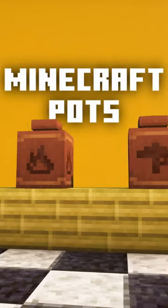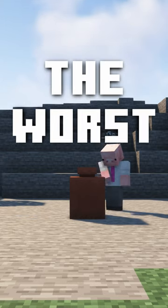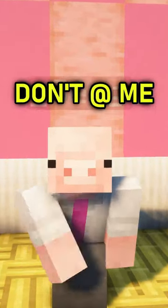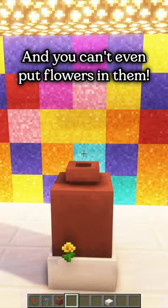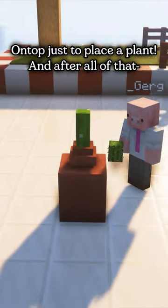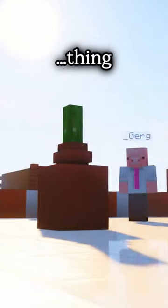Minecraft pots — I'm gonna say it now, the worst block. They look so damn ugly. You know it, I'm right, don't at me. And you can't even put flowers in them. You have to awkwardly put another smaller pot on top just to place a plant. And after all of that, you're left with this thing.